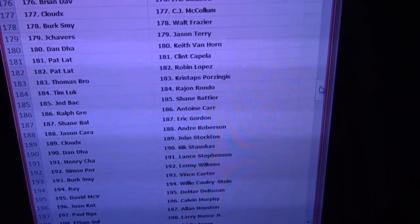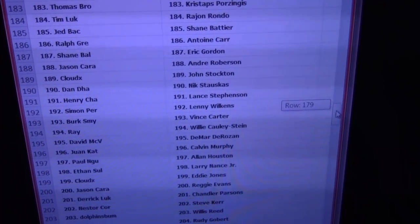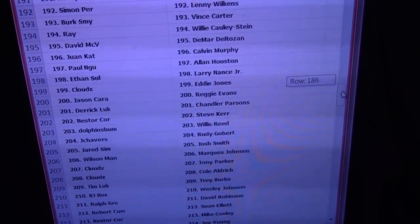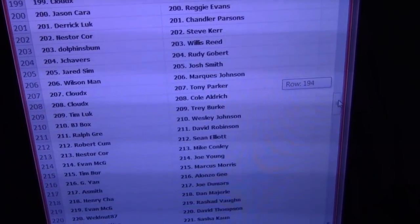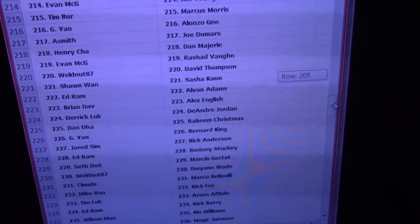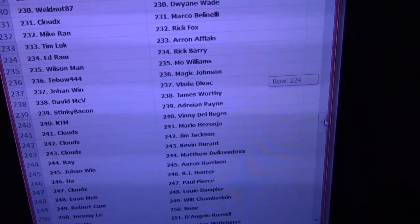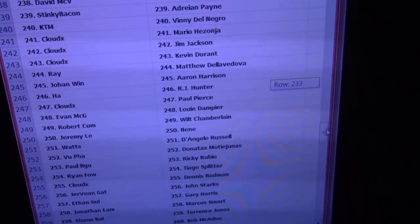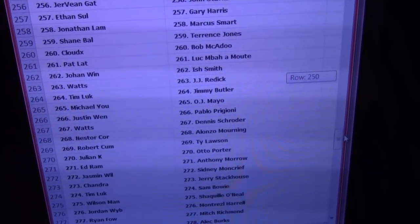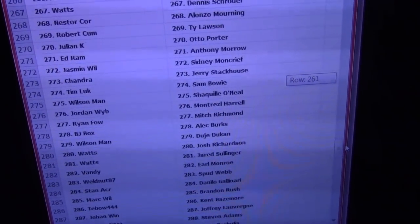Kristaps Porzingis went to Tommy B. We haven't hit one of him yet — granted, we've only opened three cases, we haven't been opening a lot. But no Porzingis in the first few. Takes about seven to eight minutes to do that part, but I think it's worth it. You want everybody to know which player they got.